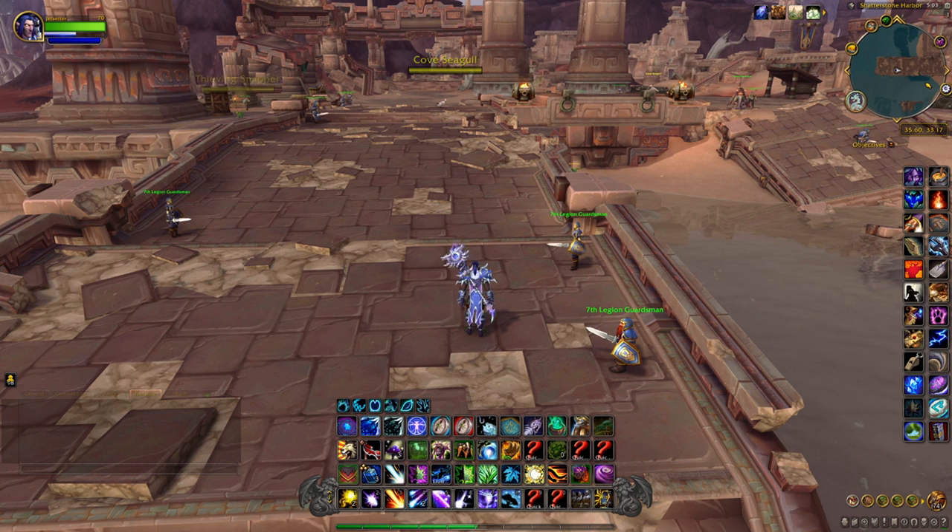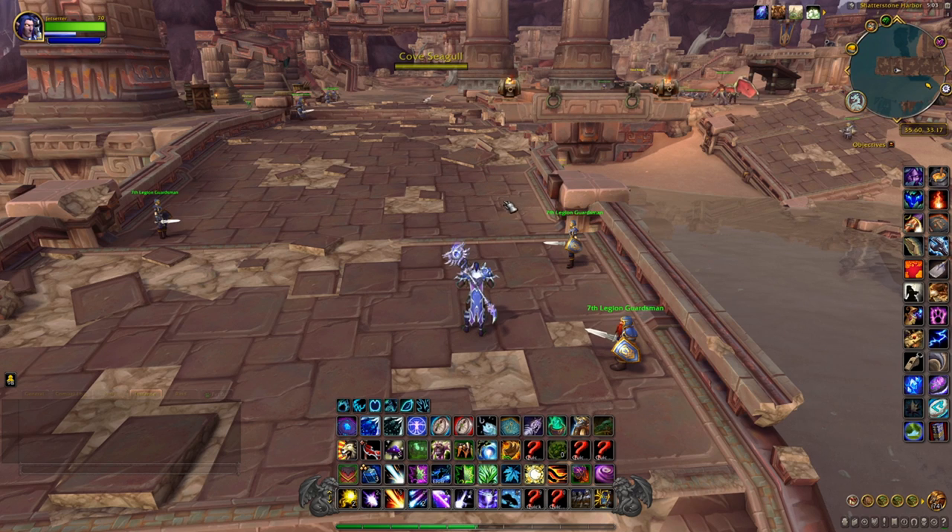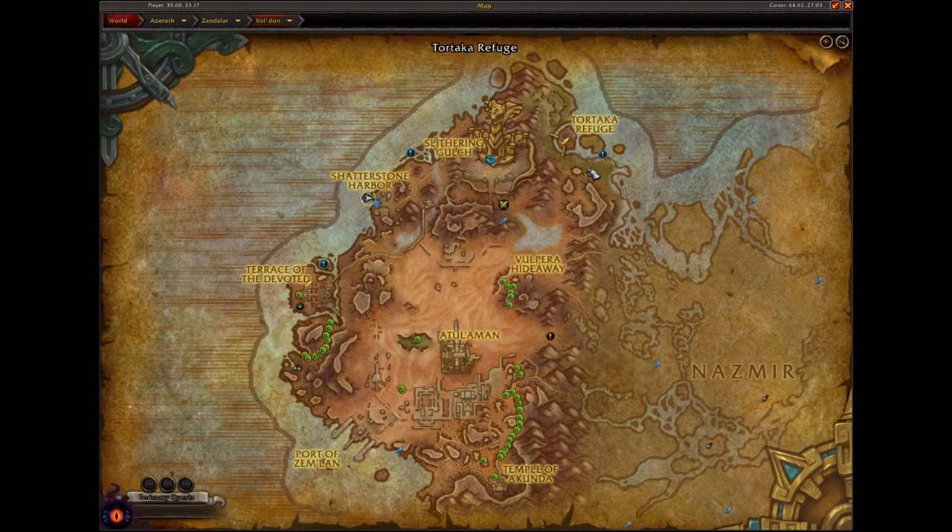We've made it over to Vol'dun and got all our macros set up. As you notice on our map, we don't have any waypoints yet, so we'll use our macros to generate the waypoints of where they spawn. We'll use each one — and as you can see, we get a TomTom waypoint and they also appear on our map. The spawn points are right here down here, so we're going to take this route: fly down, around, up, and just rinse and repeat. If a pass doesn't yield results, we'll re-hit our macro and get the waypoints back up.